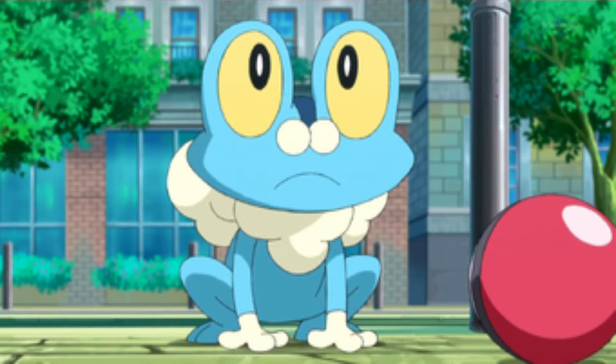In the number 11 spot, we have Froakie, the starter everybody loved when Pokemon X and Y came out! Froakie is easy to train and is very powerful and fast when it evolves. It's crazy. He's very useful in the second gym and very useful going against the Fire Elite Four trainer. Although he does face some challenges in the grass gym, Froakie is just an amazing starter, and he's just a cute little frog — he's so adorable.